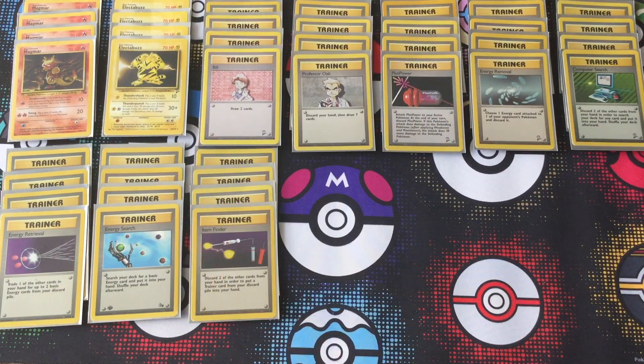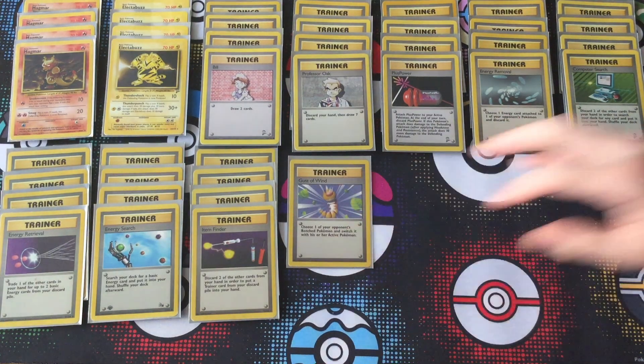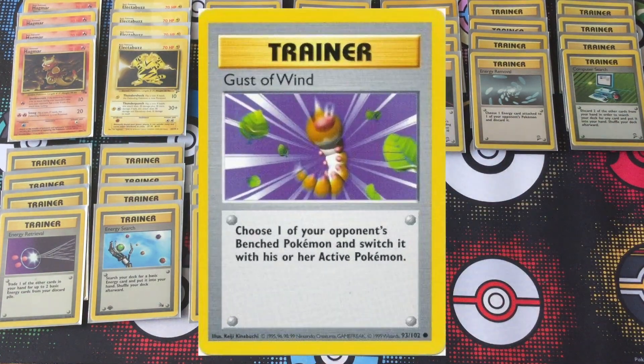A full playset of Item Finder doesn't mean you're going to be using all four copies of it — just that you're going to be able to readily get one into your hand whenever you need to retrieve a trainer from the discard. That way you don't have to cycle through your deck any more than you need to. If you've already played one, you can use an Item Finder just to recycle that one card.